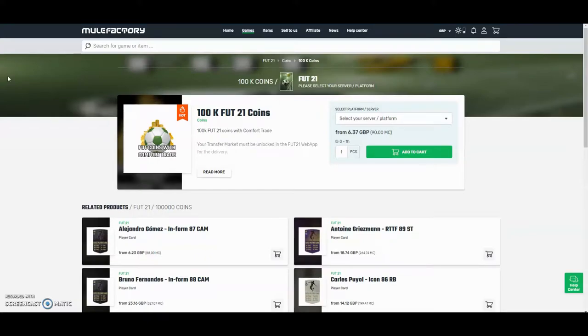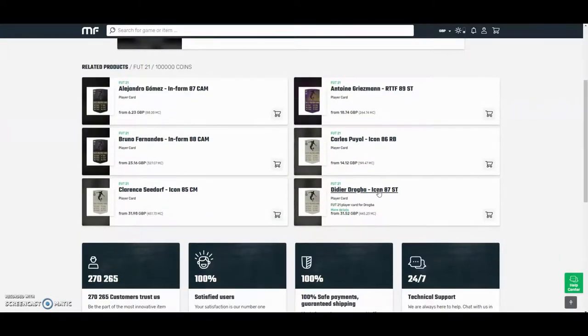Hi guys, the cheapest and safest coins on the whole internet — check out MuleFactory.com and use the code OWENFIFA at checkout for a discount. They have 100% safe comfort trade and they also do lots of different deals with coins and also different players, as you can see down below. Check them out, there's a link in the description.